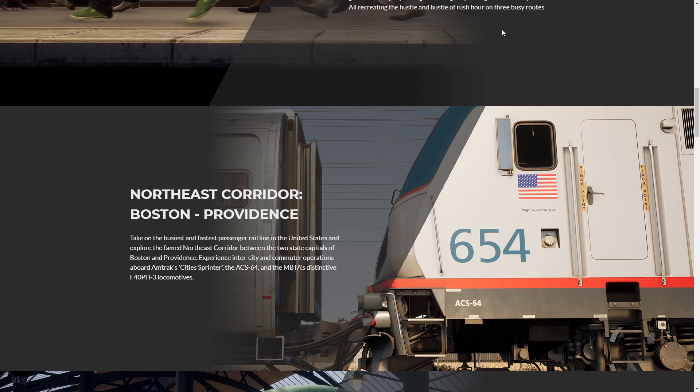Also featured is the MBTA's distinctive F40PH-3 locomotive. This basically means I've got to pull my finger out and learn how to drive the one on Peninsular Corridor, because I can't drive it for diddly.